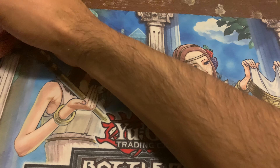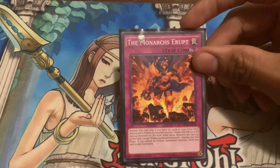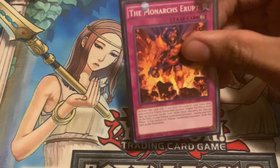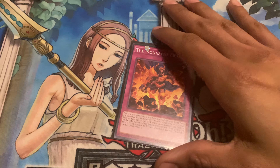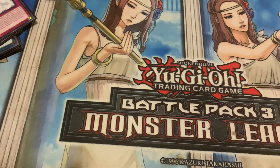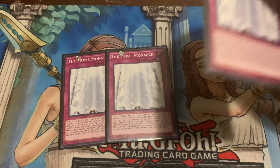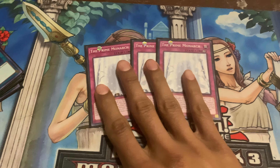That's it for our monarch spells. For trap cards: Monarchs Erupt — very good. I know a lot of monarch players don't run this card, but I found it really useful. If your opponent uses Infinite Impermanence on your Vanity's Fiend or Majesty's Fiend, you can throw Monarchs Erupt on them to completely shut down their combo play. I think it's a really good trap card. We also have triple Prime Monarch — very good with Pantheism, allows you to special summon from the graveyard, and has a field effect that lets you draw one card if you shuffle two monarchs from the graveyard back into the deck.